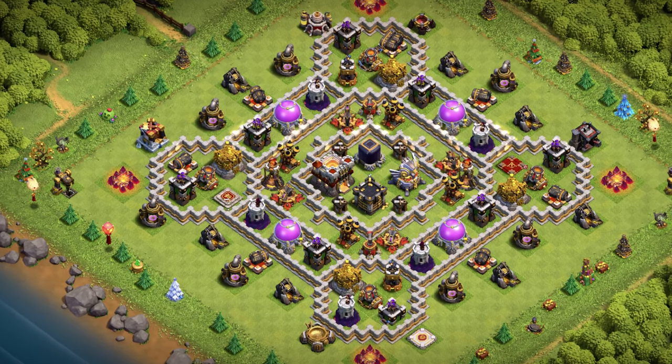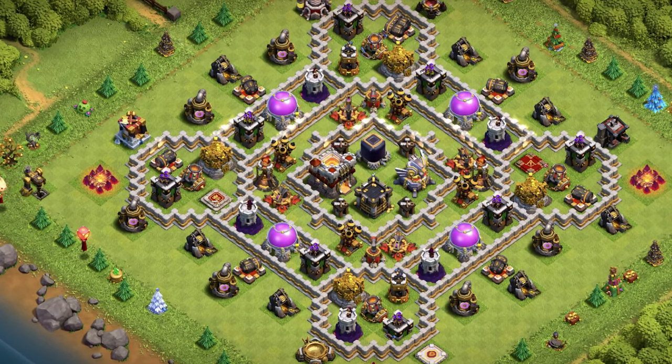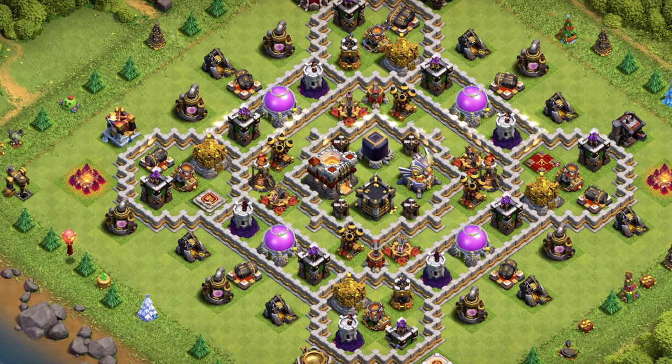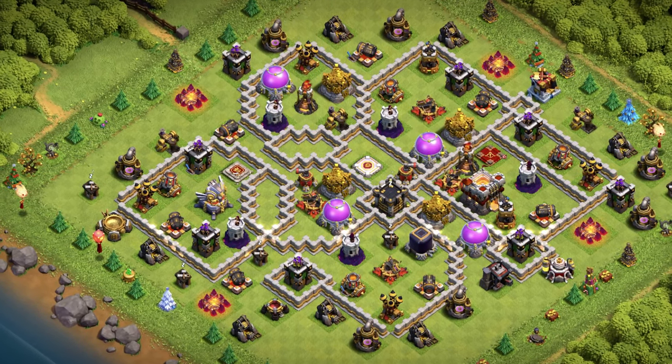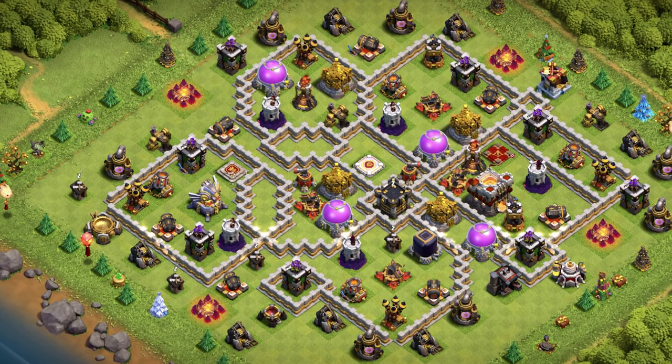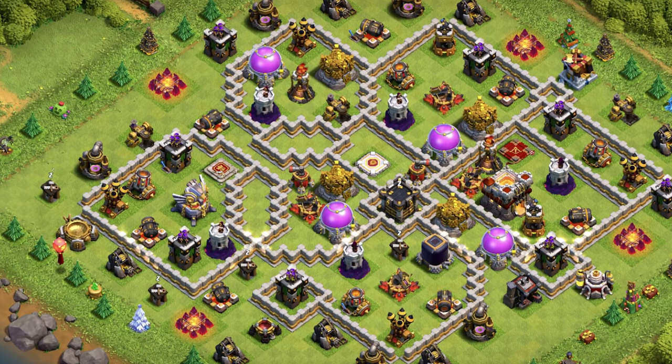Base number 8: this layout will work well for anything — the best hybrid base design. Use it for farming, clan wars, clan war league, and trophy pushing. Base number 7: Anti 3 Star Base Design for wars, clan war league, and farming — you can see all the storages are well protected by X-Bows and wizard towers.